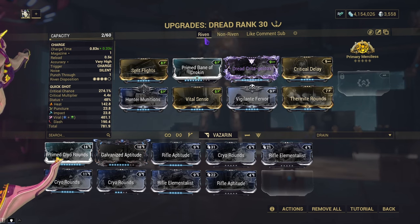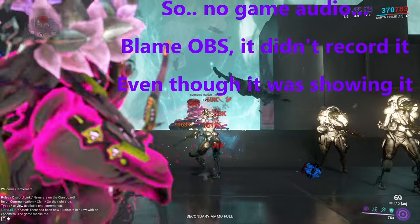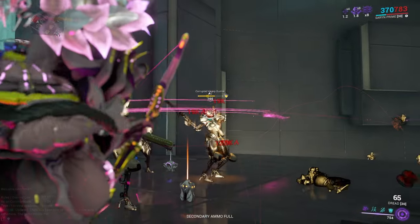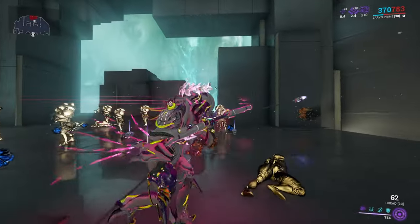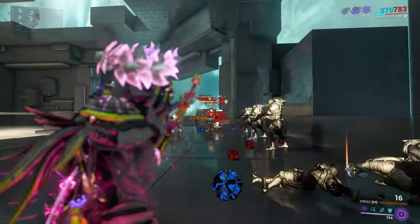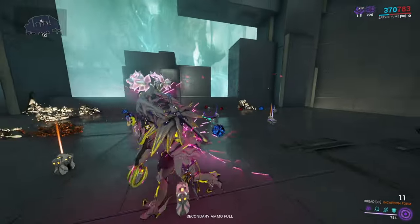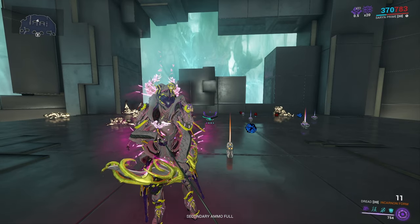First up is the Riven build. As you can see, it shoots quite fast, it's not having any real issues killing, and the numbers are really high. With how split flights works, we're getting a ton of arrows at the cost of being inaccurate. Once you get your incarnon full, proc it — and as you'll see, it works with the split flights mod, multiplying a lot of our projectiles and causing a lot of mayhem. Quite a strong build, but does the non-Riven compare? Let's find out.